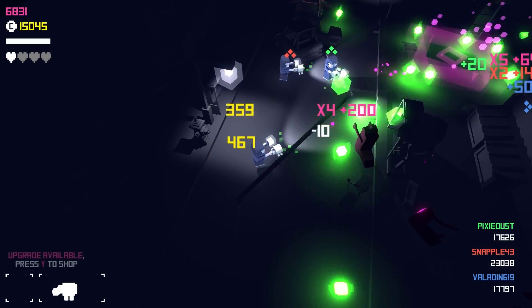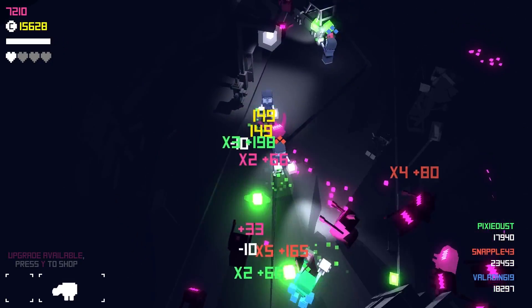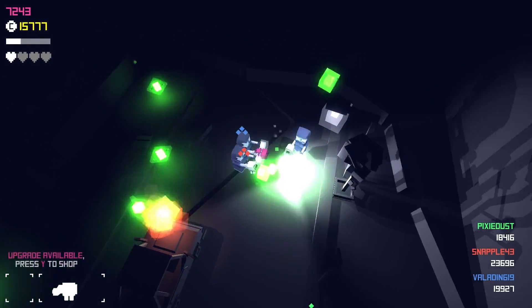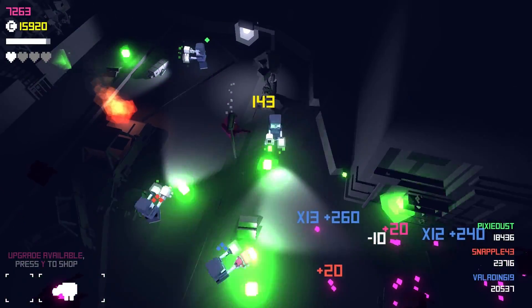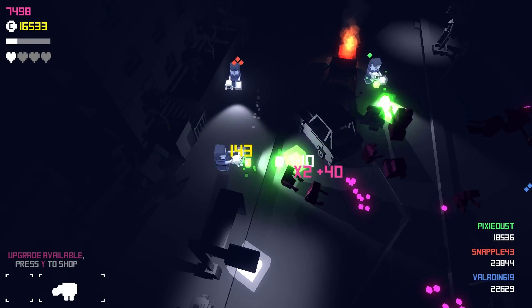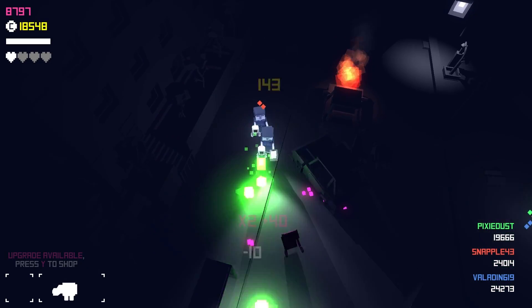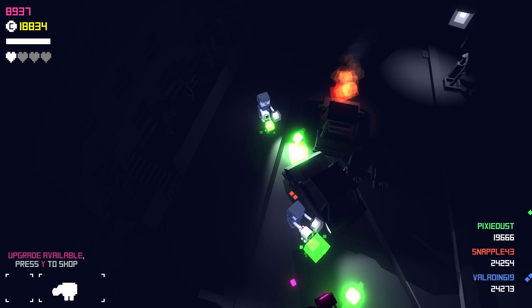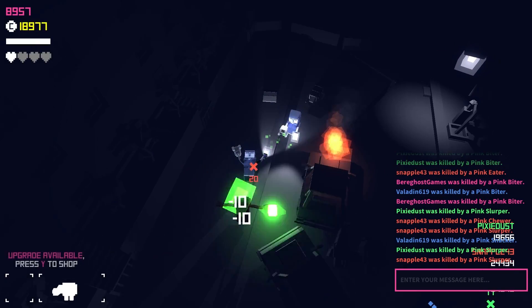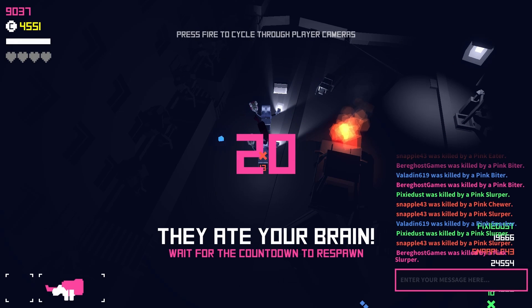One more heart left and I'm down. Protecting Faja! They're all over me! I'm protecting Faja! Remember, left trigger speeds you up to get you out of sticky situations if you need to — it's basically a sprint, like a little three-second sprint. I have enough to upgrade my plasma gun, just waiting for the right time. I'm going to buy it back here. Oh no, my brain just got eaten!